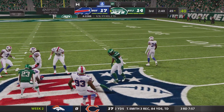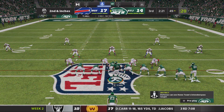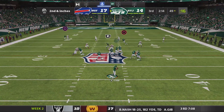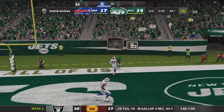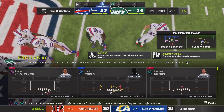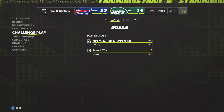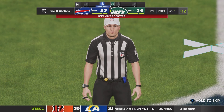Now a pass taken in by Hill. That was a nice slant route — what the receiver's trying to do is make the defender think he's going upfield for a deeper route, then breaks it off after about three to four steps and cuts towards the middle of the field, using his body to keep the defender away from the football and give the quarterback a nice target. Now a second-down throw for the end zone, but it's incomplete.